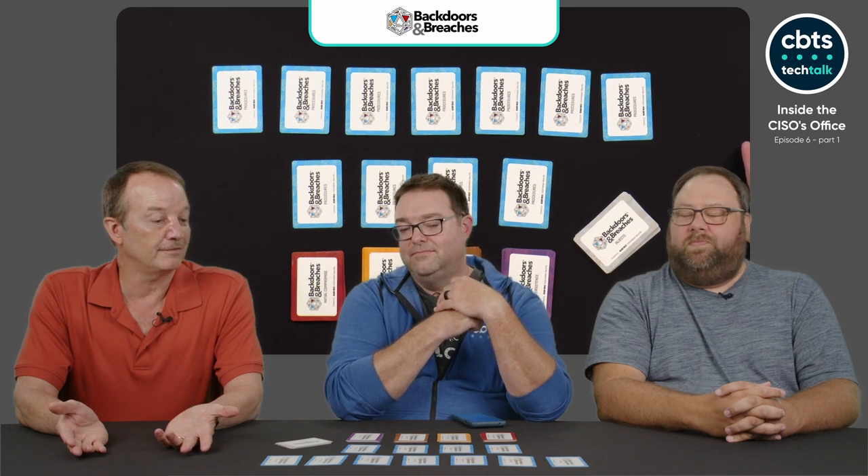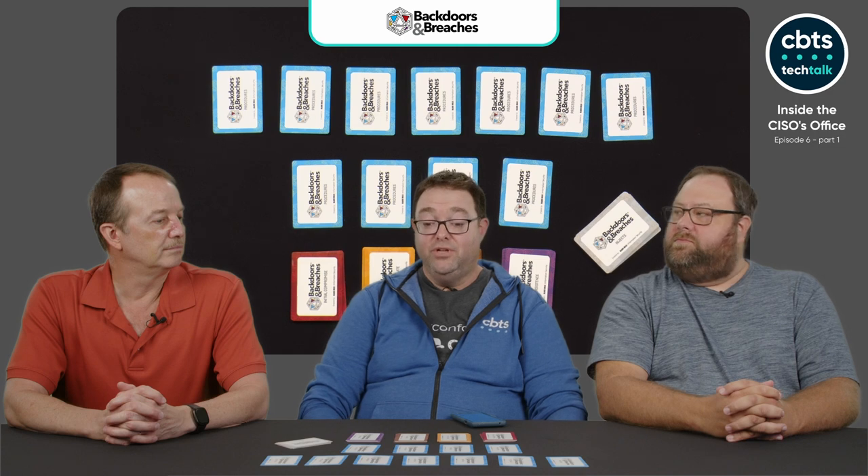It takes all the questions out of your hands in a sense. You don't have to worry about what your initial compromise is going to be, what's your pivot, how might they escalate, what's the C2. They've got it all built for you. Backdoors and Breaches was made by Black Hills Information Security — an information security services group out of Black Hills, South Dakota, full of talent, including incredible artists and writers that built this game.